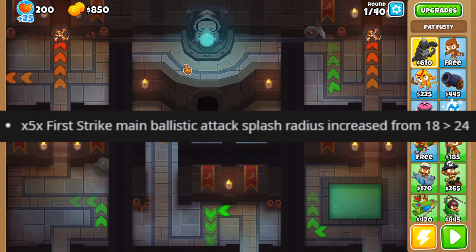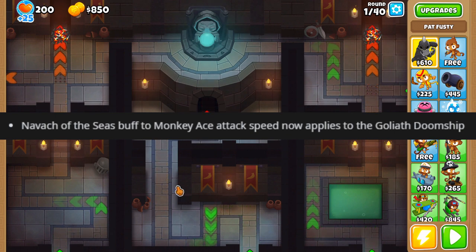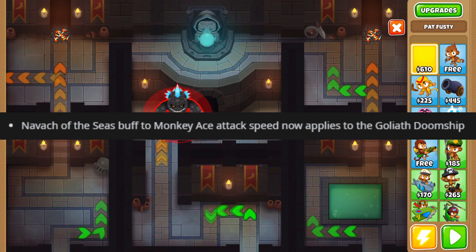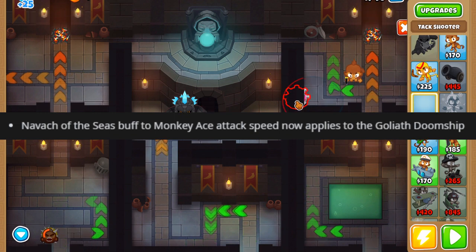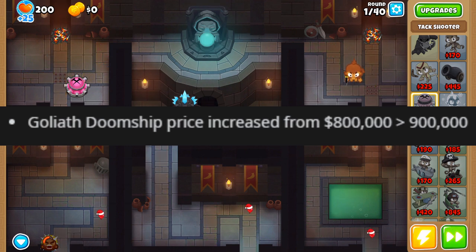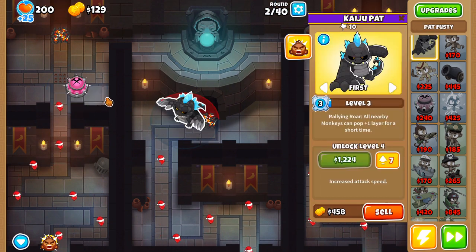Monkey Sub's First Strike ability is getting a 33% splash damage radius increase, going from 18 to 24. Monkey Buccaneer has one of the biggest changes in the update - the Navarch of the Seas paragon is going to buff Monkey Ace attack speed as it usually does, but it will now also apply to the Goliath Doomship, the Ace paragon. So now we have paragons buffing paragons, which is nuts. The Goliath Doomship price is being increased from 800,000 to 900,000 to account for that buff - we're almost reaching a million dollars for paragons.